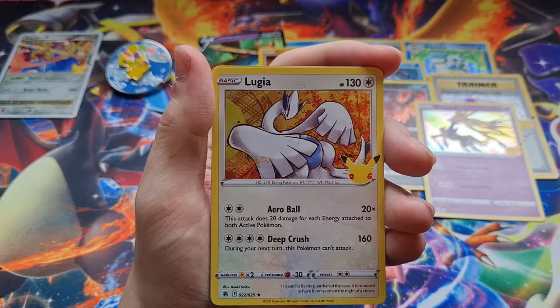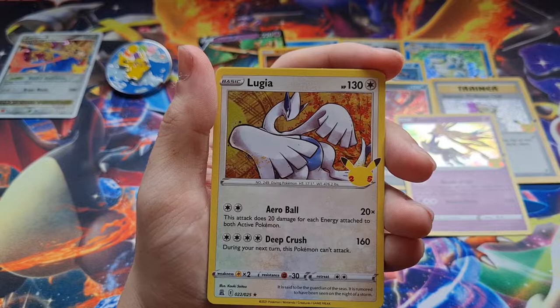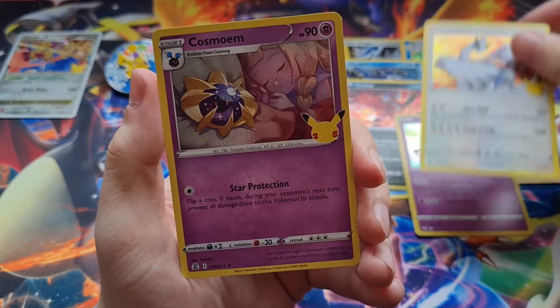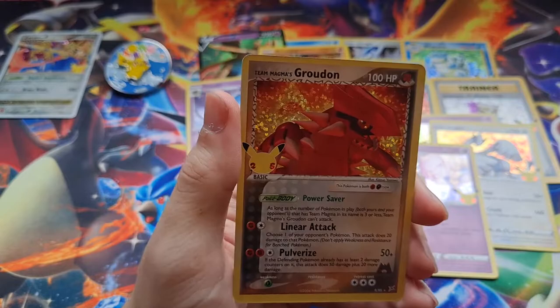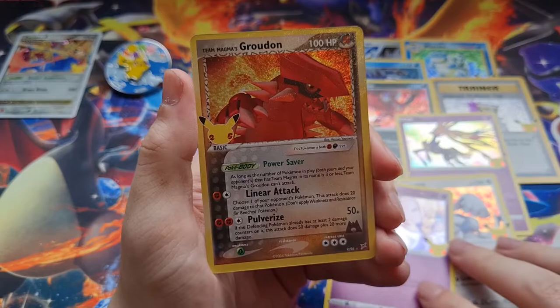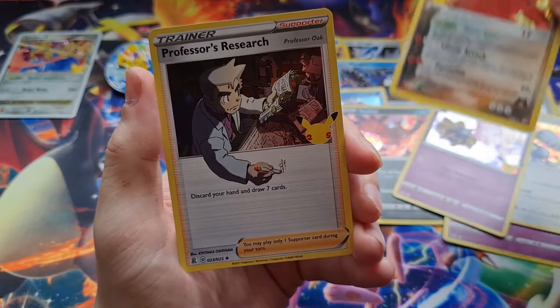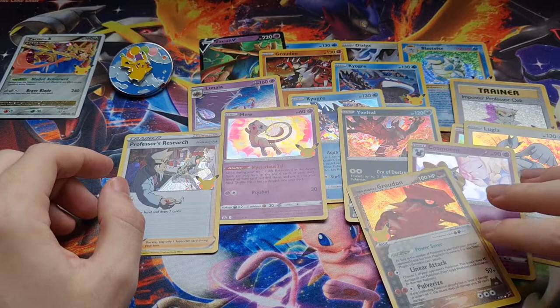We got Lugia — it's not the artwork I thought it was going to be but it's still nice. Are all these cards old artwork? Some of them are like the Professor Oak, the Blastoise, the Koga and Groudon. Lugia we got — oh, Cosmo Lily as well, maybe there's a Cosmog. Oh wow — Team Magma's Groudon! That's really interesting — the 20th anniversary set logo is on the right apart from this one. And then we got another Professor's Research. Not bad at all.